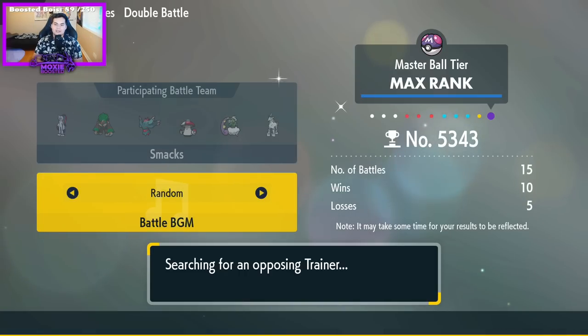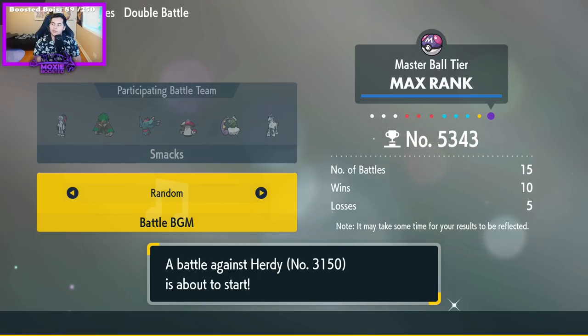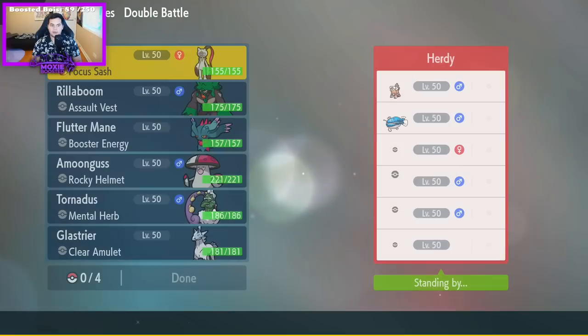Let's just get into it. If you guys enjoyed, leave a like, subscribe, turn on notifications, and comment down below what your favorite Trick Room Pokemon is. Also, manual snow Snowscape on Torinatus just goes hard.